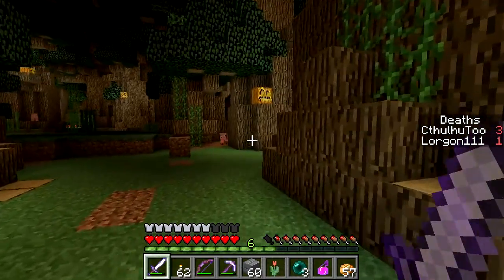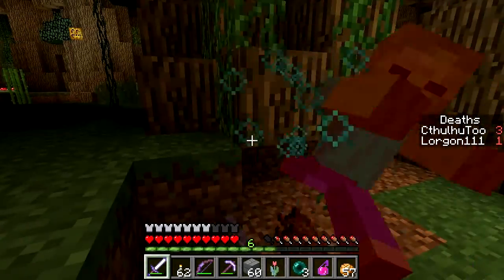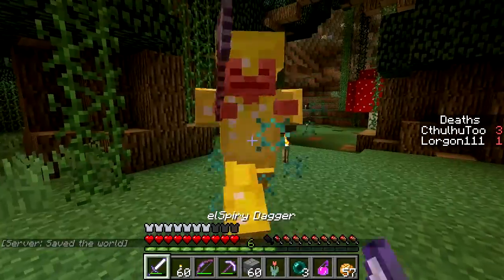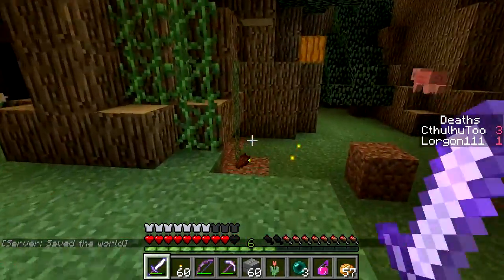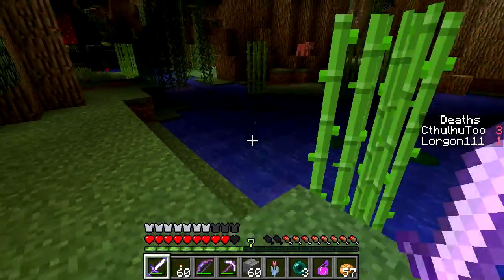I see a bunch of spawners underneath the base of trees, and so I'm just trying to light up right now rather than break them. We got some water down here and some breeds — I guess we were pretty set for both already. I see the creeper spawner — creeper spawner gone.